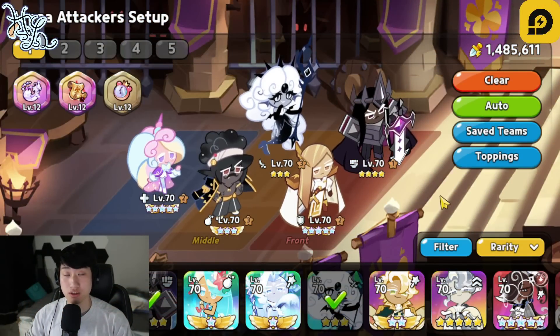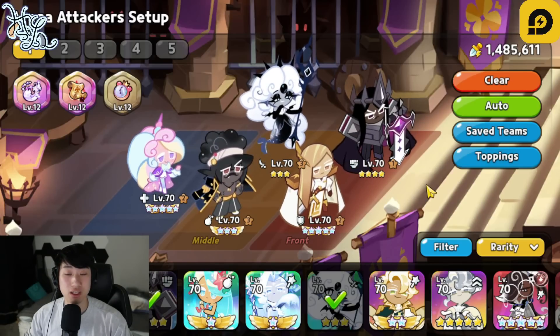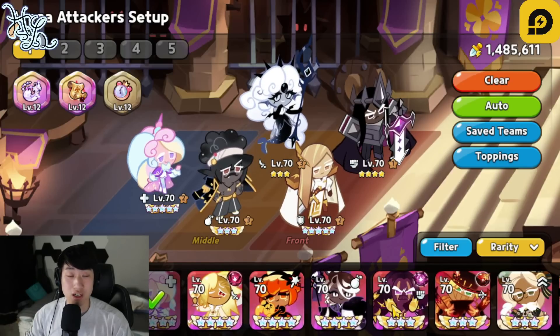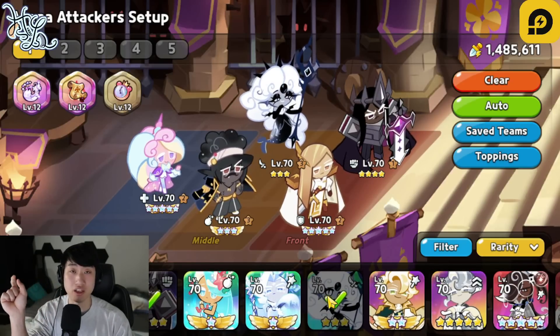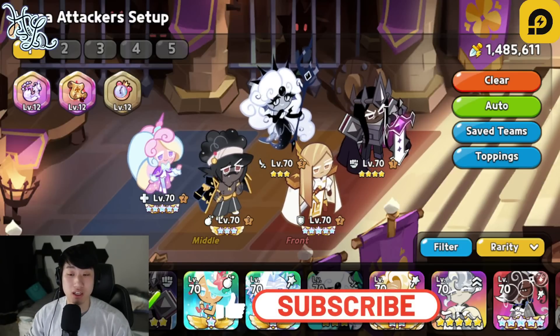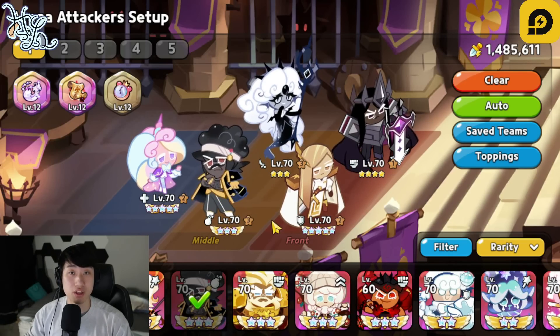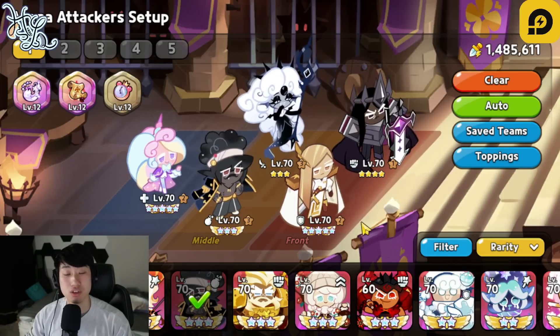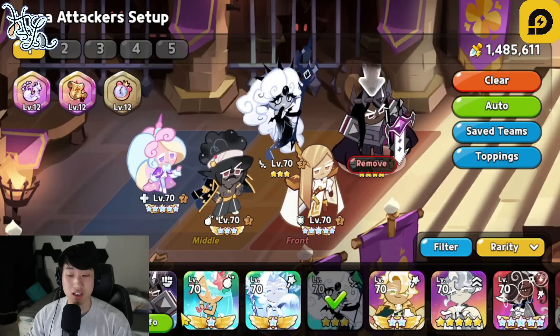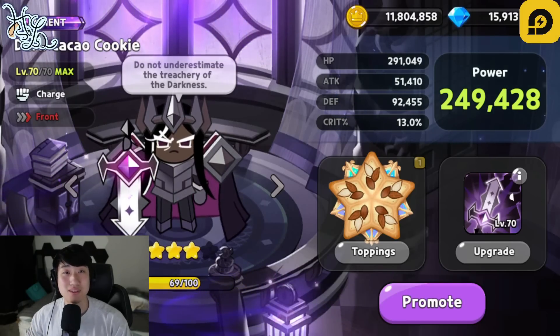Definitely a team you guys can utilize right now with Dark Kakao. Dark Kakao is not out of the meta — injury is still a very, very strong debuff. Something like Caramel Arrow, or anyone immune to debuffs right now other than Caramel Arrow, is going to be Madeline. But against those comps too, it's very good because you're able to chip away at HP without needing extra damage. It's a very strong combo with Captain Caviar, or even Espresso if you want to use Espresso instead. So definitely something you can utilize right now for the arena. Just wanted to show you guys that Dark Kakao is not dead — he's still going to be very strong inside the arena. Thanks for watching, and I'll see you guys on the next one.